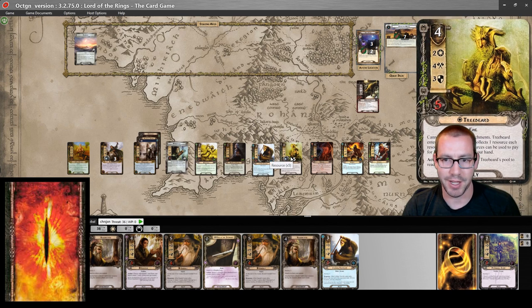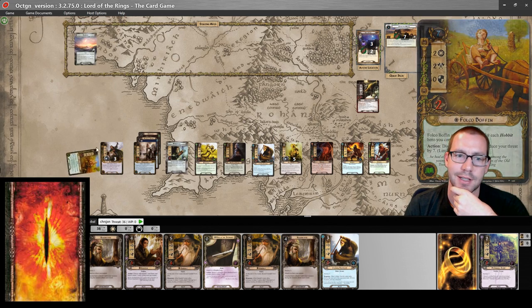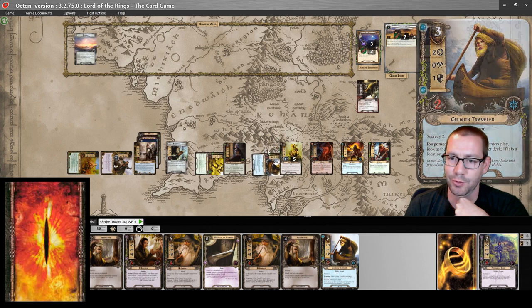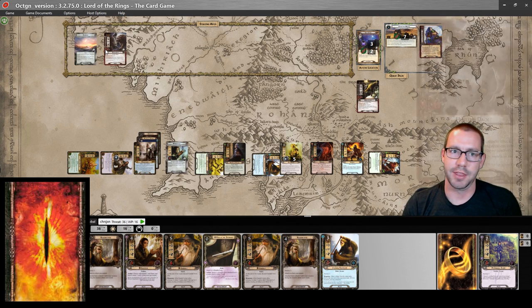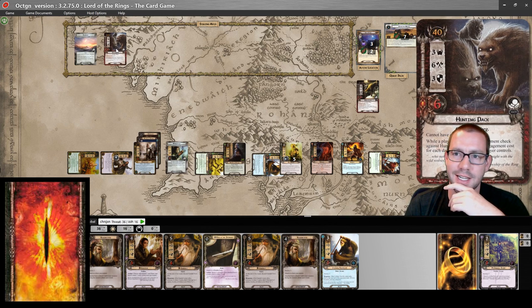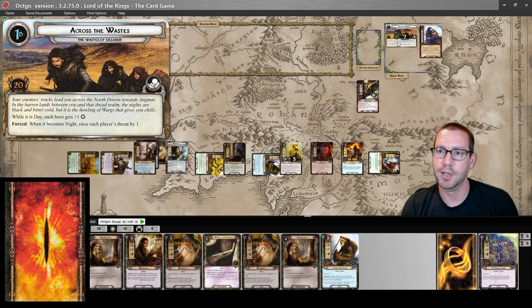Treebeard should have one more resource yet again. Sixteen willpower committed to the quest. Up against nothing in the staging area — a Hunting Pack I will take, one hundred percent. My sixteen up against three, and I can use Asfaloth to clear this location, which means I will make thirteen progress: one through thirteen. We are done with Across the Wastes.